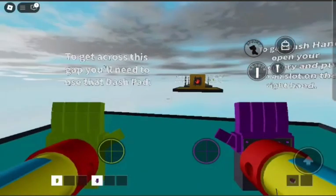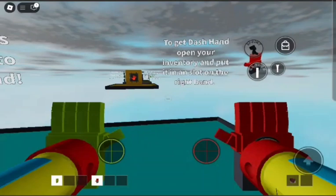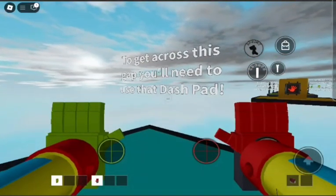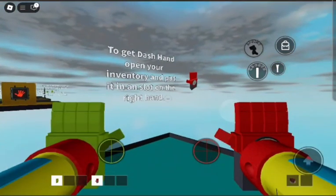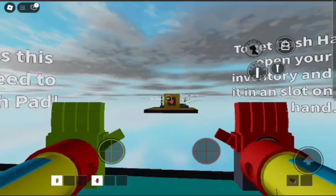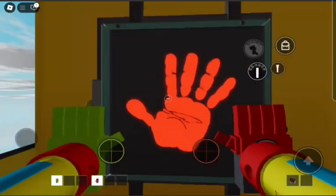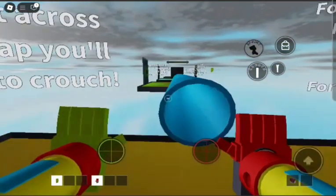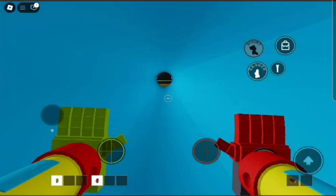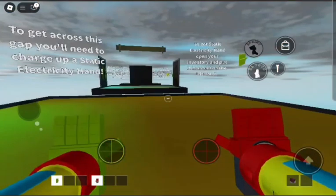Rocket hands are working now! I need dash hand. So now I have dash hand. To get across this gap you need to use a dash pad. To get dash hand, open the inventory and put it in a slot on the right hand. I use my dash hand to dash to the pad. I'll need to crouch and go through the pipe. I'm going through the vents like such Among Us!